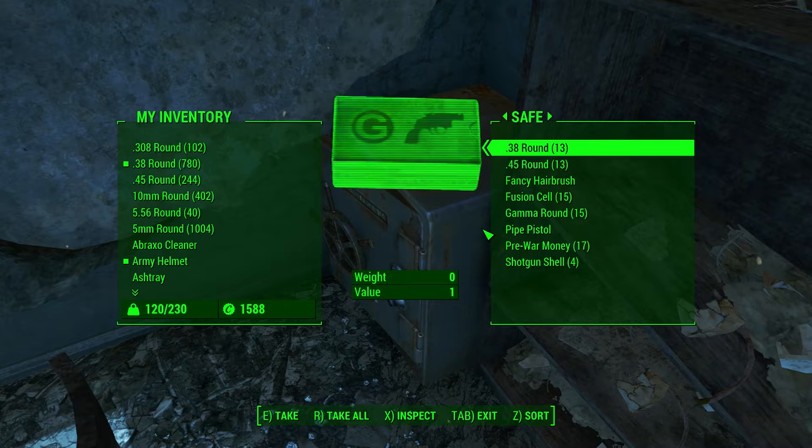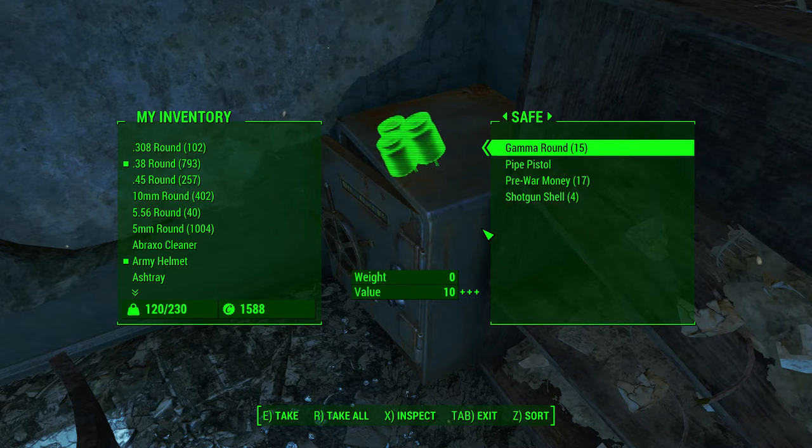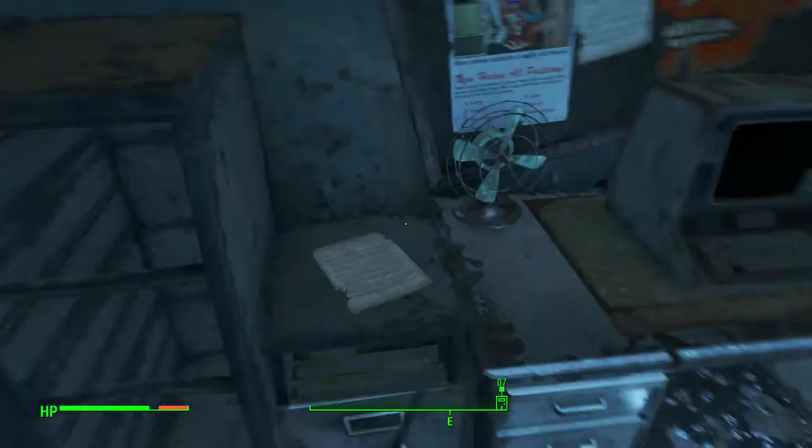Sweet! Nice - 435. That's a hairbrush, fusion cells, gamma rounds, pipe pistol, pure money and shotgun shells. Never had gamma rounds before - that's interesting.